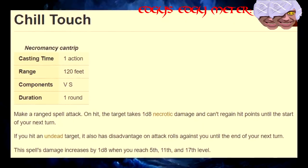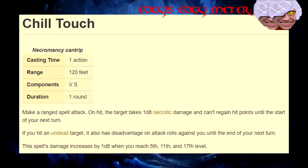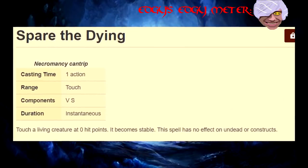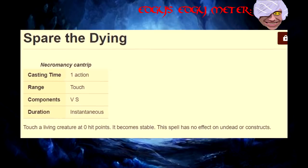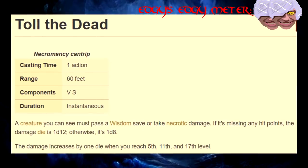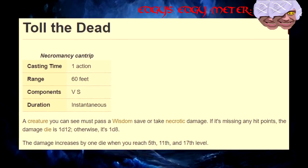Chill Touch! Very good if you're fighting people with healers, the healers themselves, or the people who never managed to find a healer. Spare the Dying! This spell is made useless by its short range, an abundance of healing kits, or literally any healing ability. Toll the Dead! This spell does a whole lot of damage, but remember that you have to ignore a lot of the advantage-disadvantage mechanics because it's a save or suck spell.